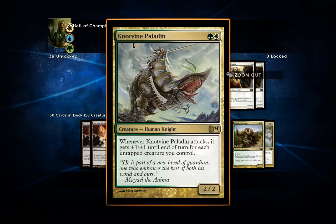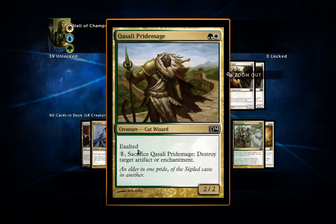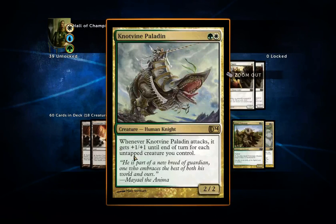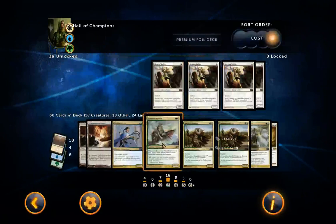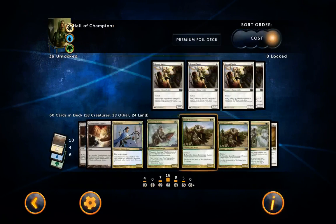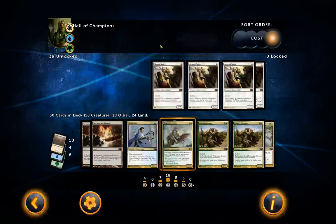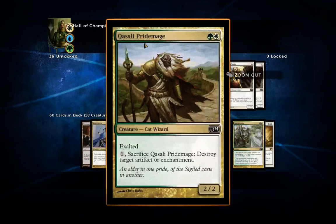Next I've got the Naya Vine Paladin. Whenever this one attacks, it gets +1/+1 until end of turn for each untapped creature — and this is in addition to exalted. So if you have this creature and an exalted creature, he'll get +1/+1 from the untapped creatures and another +1/+1 from exalted because he attacked alone. This guy can get pretty beefy, so definitely include him.